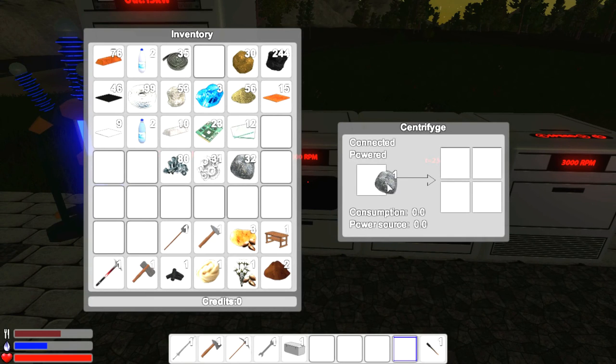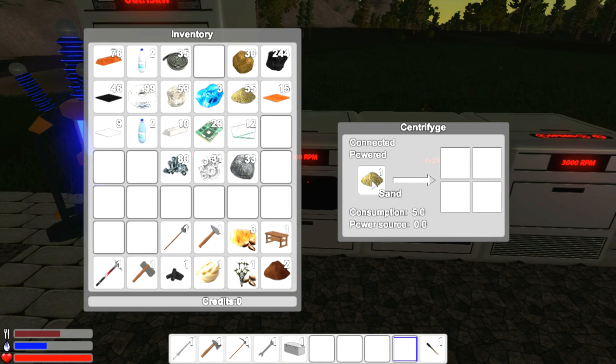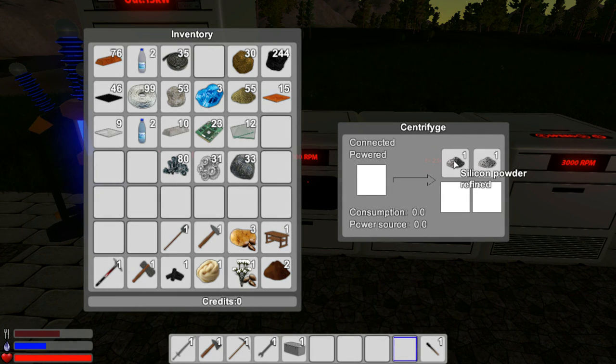All this machinery will draw power from the distributor. The centrifuge lets you throw materials in and it will break them apart. Let's try some sand — looks like sand will work. Sand gives us silicon powder refined and concrete mix. That's important to know — now we can potentially make some better blocks with that.